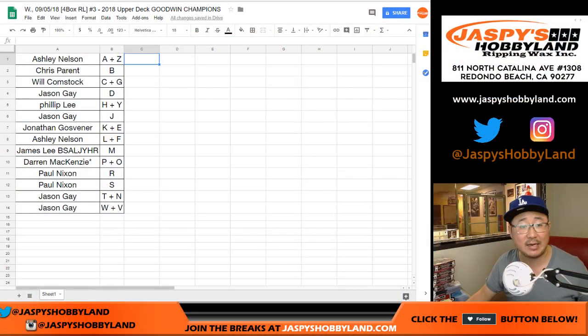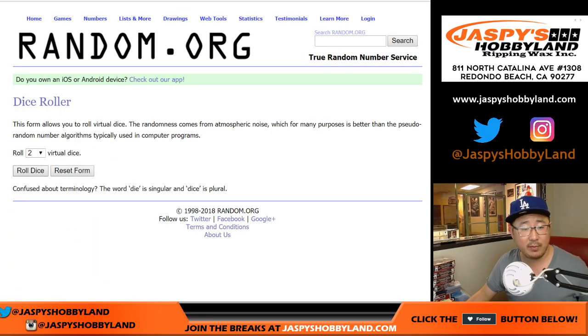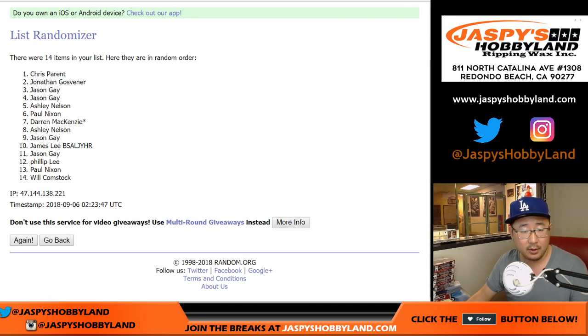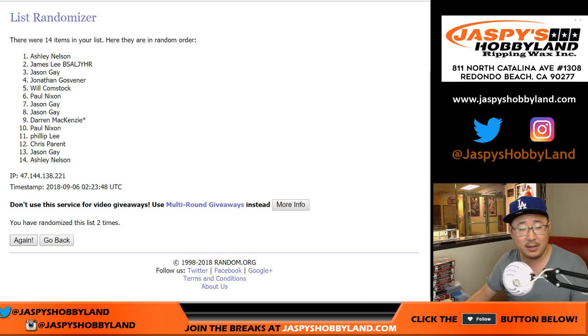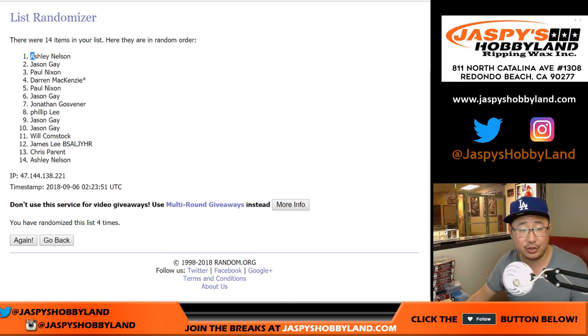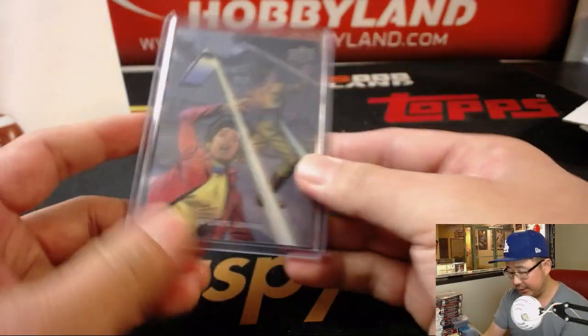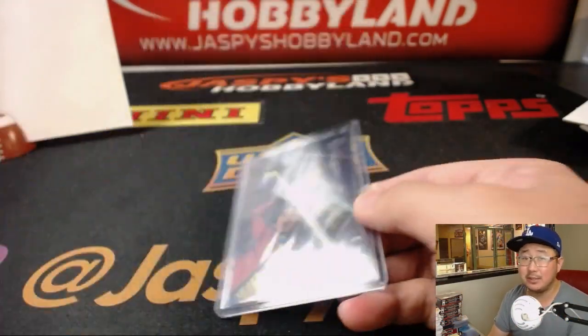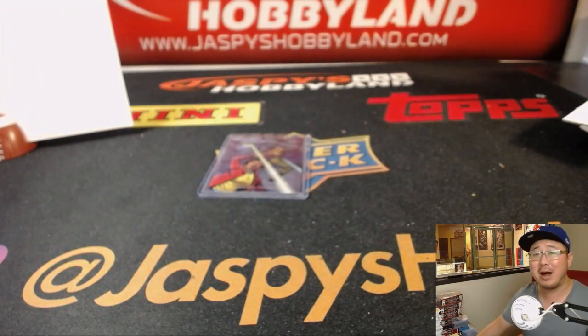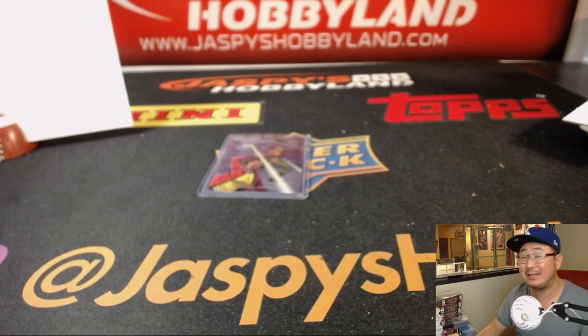Let's randomize the Update Error U card to one person in the break — everyone has a shot at it. Name on top after four times. After four times it's going to be Ashley — there you go, Ash! After four times, that's it boys and girls. Bye bye!